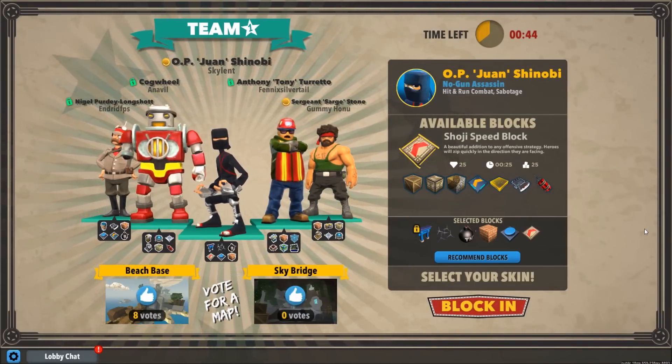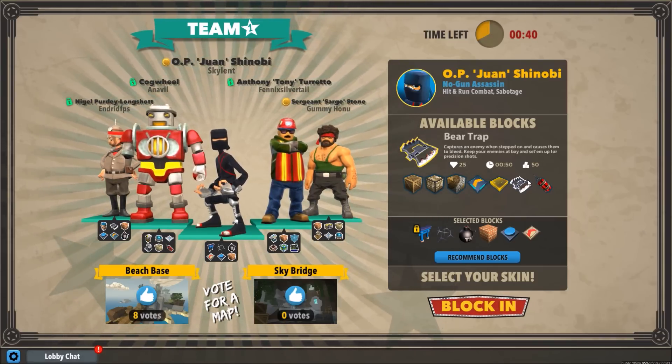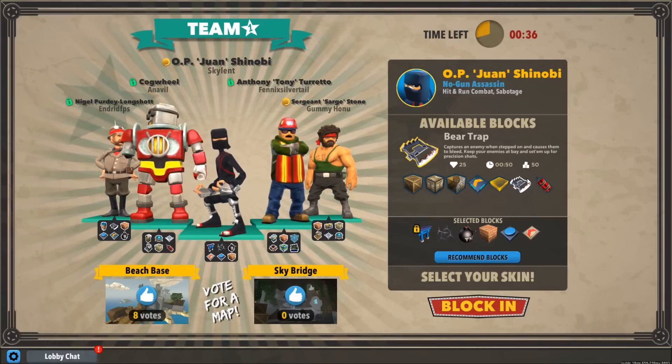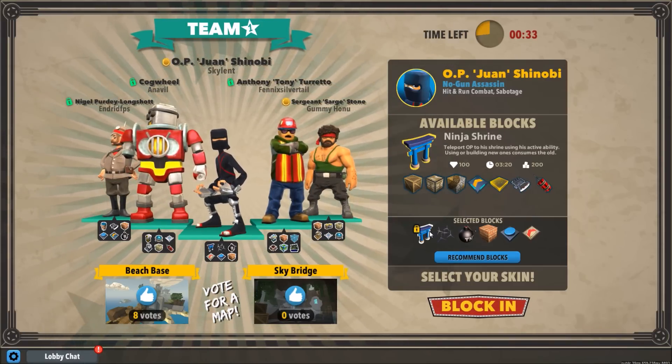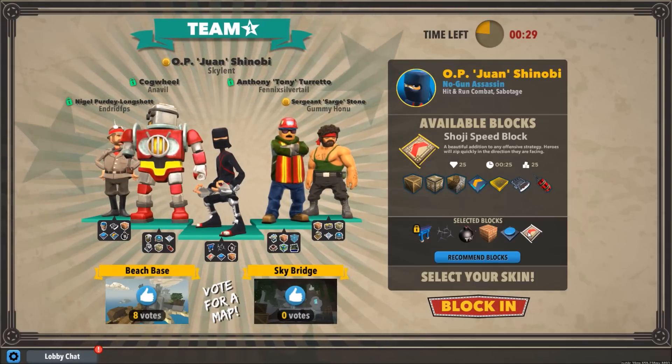What's going on, blockheads? I'm Skyline Shore, and I'm playing Block and Load. We are going to be showing you how to play OP1 Shinobi as an offensive player — that's really his only role. He's really great at offense. The blocks I'm going to be using are Caltrops, Large Bomb, Bricks, Bounce Pad, and Shoji Speed Block.